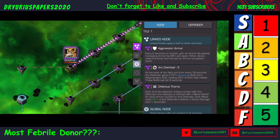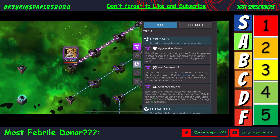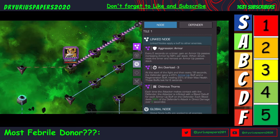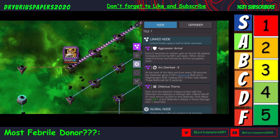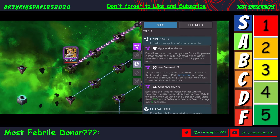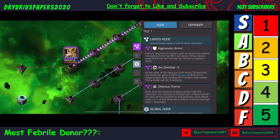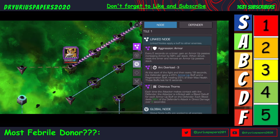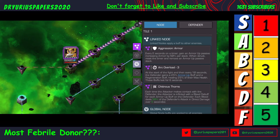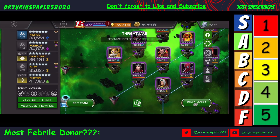And it's Chitinous Thorns. Each time the attacker makes contact with the defender, the attacker is inflicted with a bleed debuff for each armor up on the defender. Each bleed deals 50% of the defender's attack in direct damage. And they've got aggressive armor, so they're going to be getting armor ups.